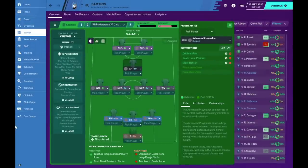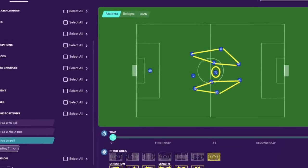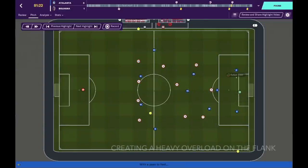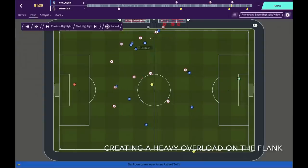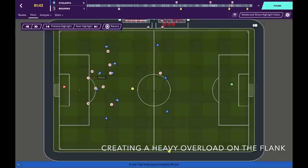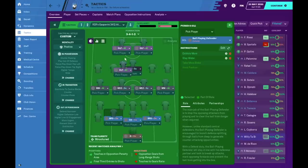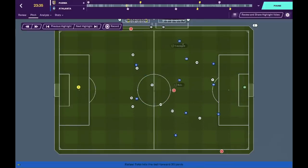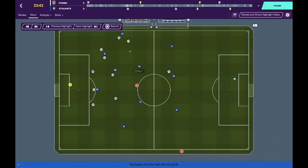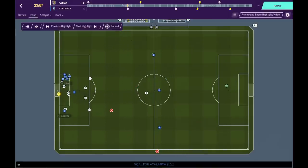One thing I noticed about Gasperini is his diamonds — he usually has diamonds on either side of the pitch, and he uses his defenders as the anchor man for these diamonds. When we have possession, I'm asking them to play out wider and dribble more, hoping to form a diamond between the ball-playing defender, the left mid, the center mid, and the deep-lying forward. This gives the attacking midfielder the license to roam and pick pockets into space.